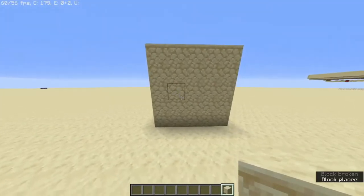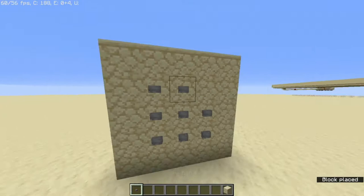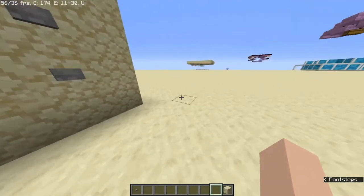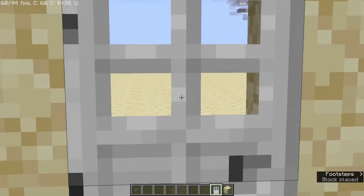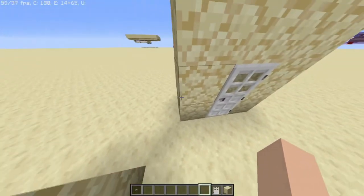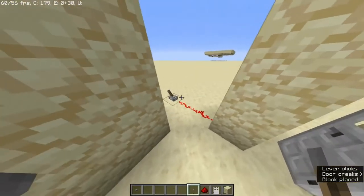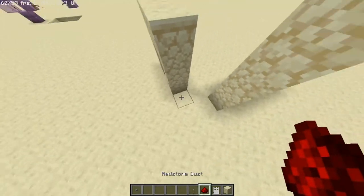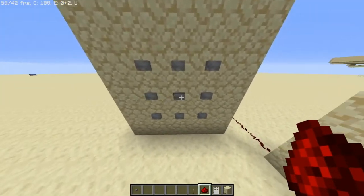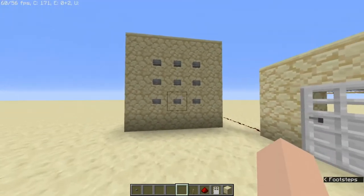We're going to build a wall, and on this wall there's going to be nine buttons. Now four of these buttons, pushed in the correct order, is going to open a door. This video is not about a fancy door, so I'm just using an iron door. I also put a backup block so that I can have redstone go into here — I should probably test this. It does work. Now, this is definitely going to be the output. The input is going to be four of these nine buttons pushed in the right order. No redstone tutorials allowed. Let's see if I can do this.